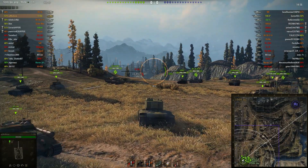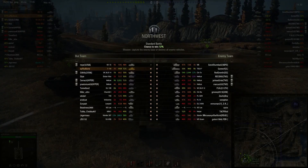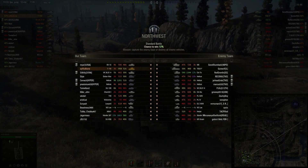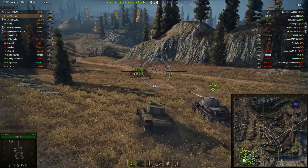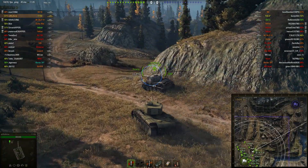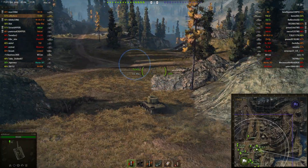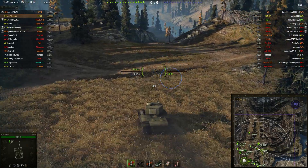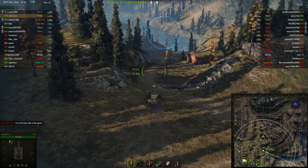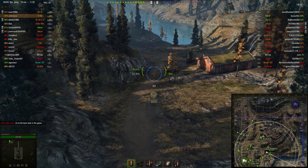Welcome everybody to another round of World of Tanks subscriber replays. My name as always is Maxwell and today's first video is from the user Amudbone, driving the T-150 on a standard battle on Northwest. The T-150 is a tier 6 heavy tank for the Russians. I thought we'd stick around about the mid tiers for this video — tomorrow's video will probably jump back up to tier 9 and 10, but I want to give some screen time to the mid and lower tiers. Today we're going to be looking at the T-150 and possibly a tier 8.